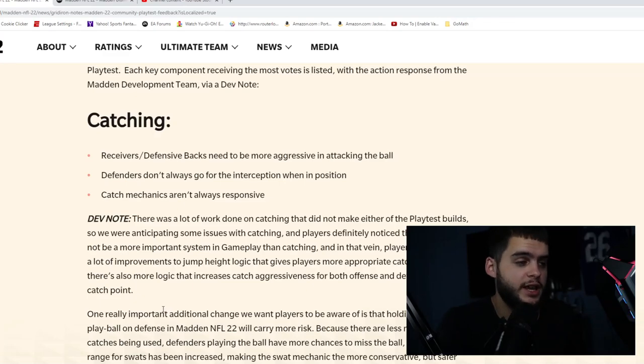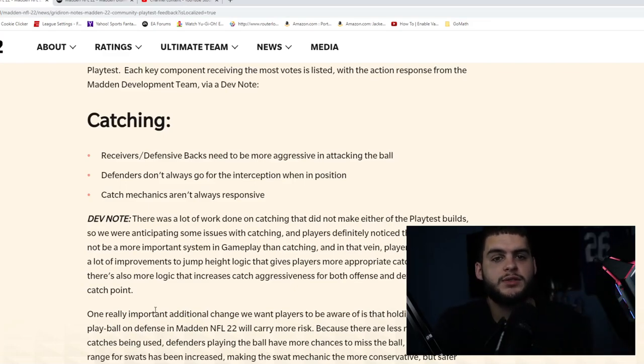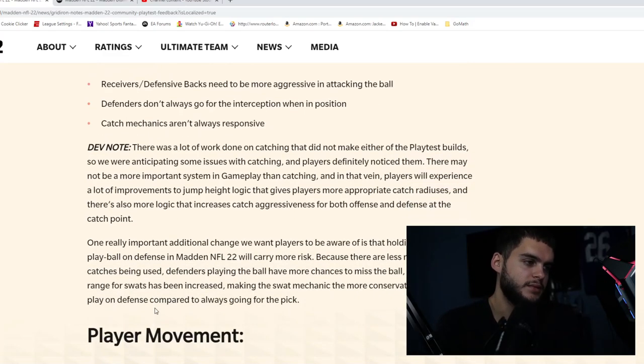Rocket catching was kind of working — I won games because I could lead the ball outside and the cornerback just wouldn't aggressively play it. The problem is you'd pull the aggressive catch but the defender might not match it, so you'd get an auto-catch animation. Now, holding Y or Triangle to play the ball on defense in Madden 22 will carry more risk because there are fewer multiplayer catches being used. Defenders playing the ball will have more chances to miss, while the range for swats has been increased.